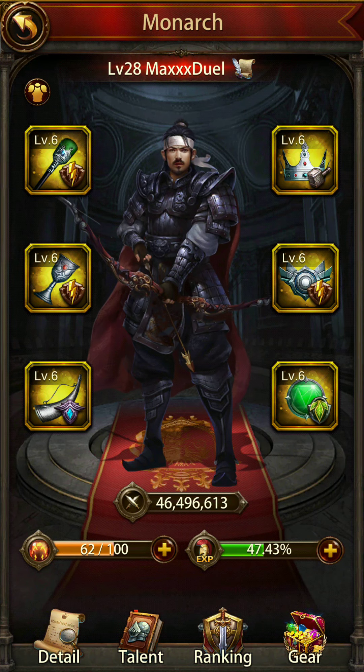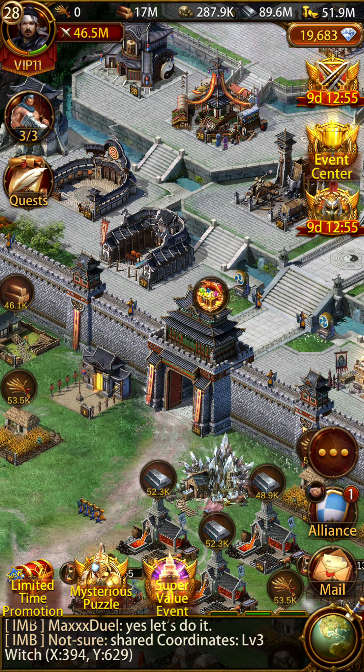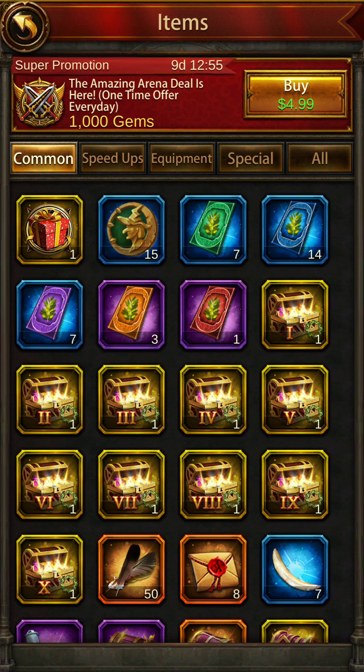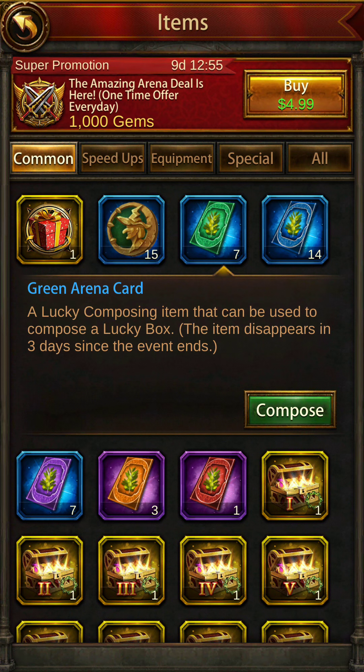Hey guys, welcome to one more video. In today's video I will show you how to use these lucky cards. Every event that happens once a month has this thing where you get cards. Today they are named arena cards — normally they have different names: flash cards, lucky cards, toy cards, fool's cards.